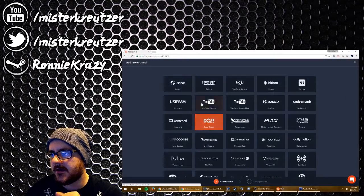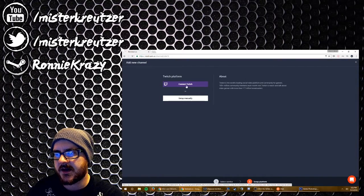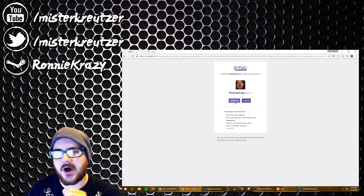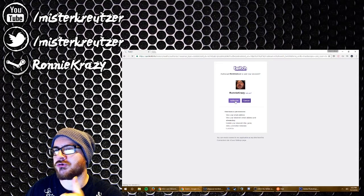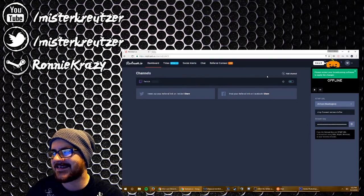You can also do a custom one — add custom RTMP for $7.49 a month. Anyway, moving on — we're gonna add Twitch, that's my main channel that I stream on. Next, Twitch — easy peasy. Authorize Ronnie Crazy, let's do it. Boom, it's there.